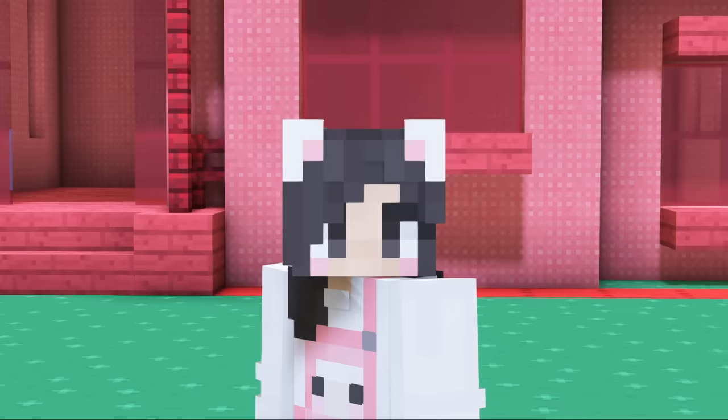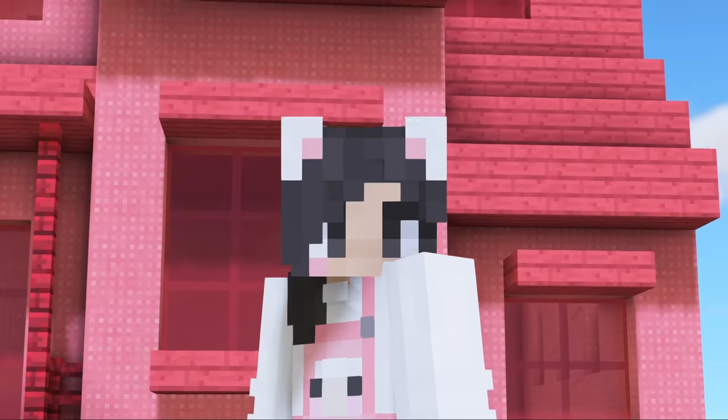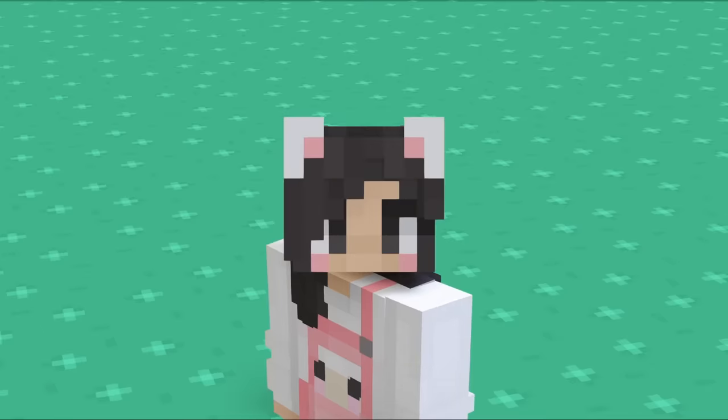Our basic house is complete. It looks so cute. It's also very blocky. And blocky is basic, so it works. Now if we fly around, you'll see the outside of the house. This is what it looks like — it is very red.